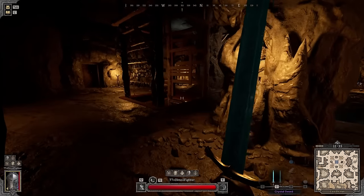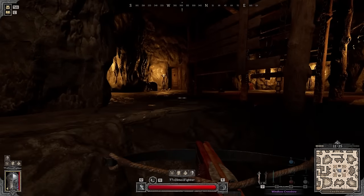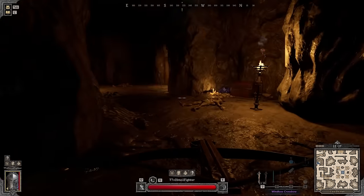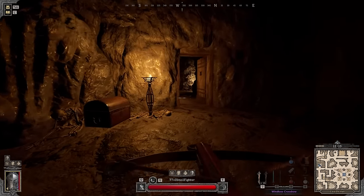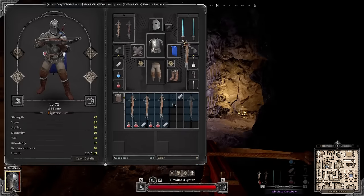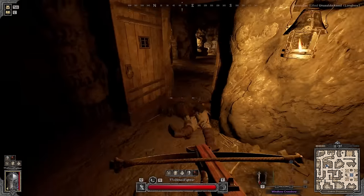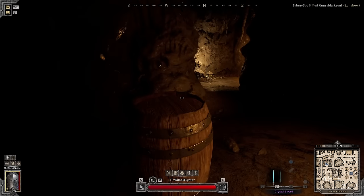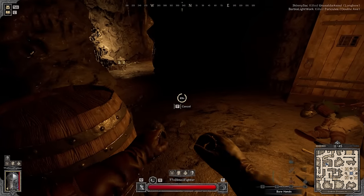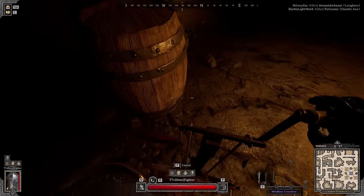Looks like someone was here. Got to be careful. Hope I don't get ambushed. We have a barb — body shot, does one hit. Oh my god. Oh fuck — I know why it happened. It was like something out of a cartoon, it's hilarious.